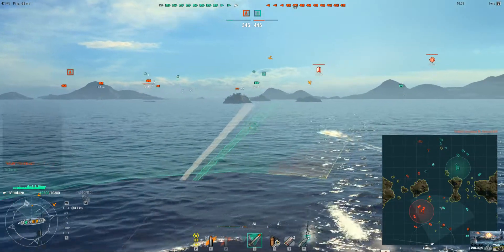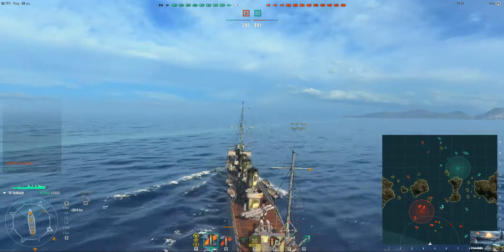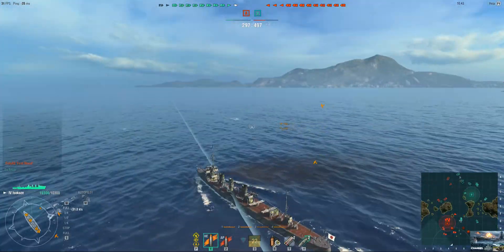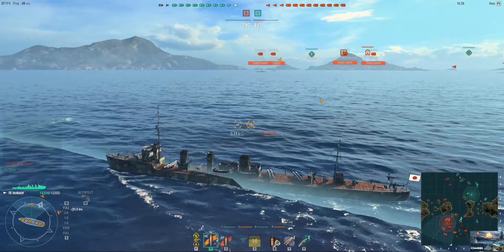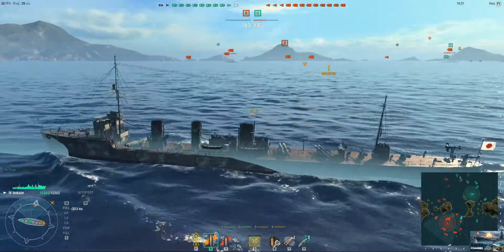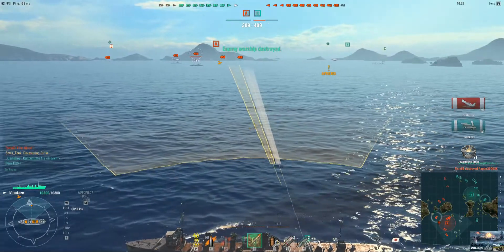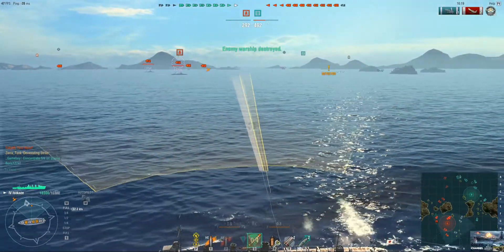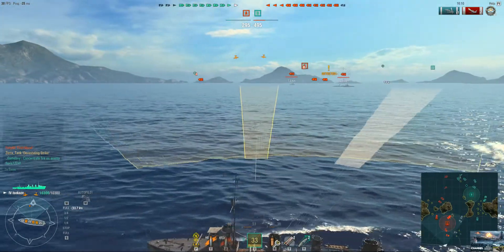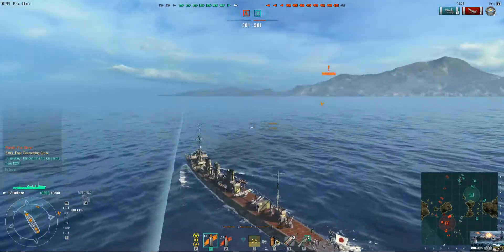I kind of made a bad decision over here — I sent all my torps away. The reason I'm saying that is this Wyoming has 5.9 kilometers. I got detected already. That was really good — I hit the Phoenix, one of the fastest cruisers in the game. But now I was very afraid, because all those guys could actually shoot at me and kill me. I tried as much as I could to just run away.